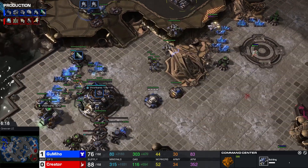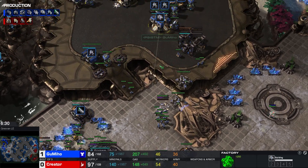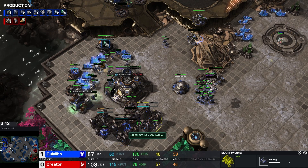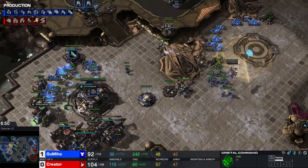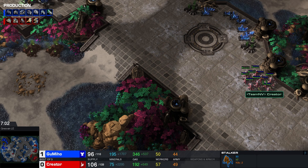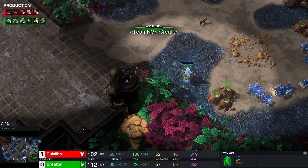Third base starting for Gumiho. Gumiho's not going to get any Marauders for such a large amount of time — it is insane how long he's going to be without Marauders. Pure Marine for now. Couple of tanks being produced as well. Third refinery on the way, then a third tank and a third CC. Barracks four and five on the way. A minor cut in SCV production — I wonder if that is to get more units out and Gumiho's plan is still to follow this up with a big timing attack.